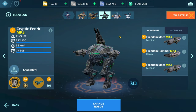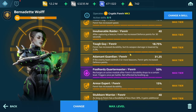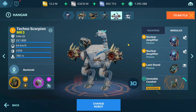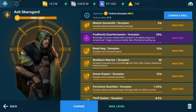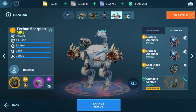We have the Fenrir with Hammer and Mace. You mentioned the Reviver Drone and Bernadette Wolf, so I'm going to try that out. We also have the Scorpion with Sonic weapons — two nuclear amplifiers, last stand, and the Whiteout Drone. If you're going to teleport, you've got to make it count, so that's where we're going with that.